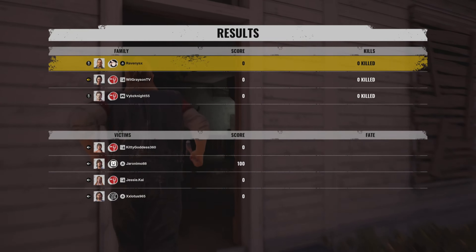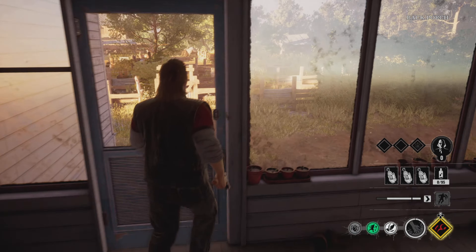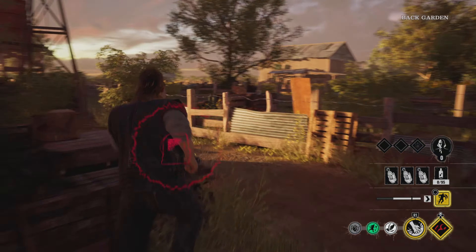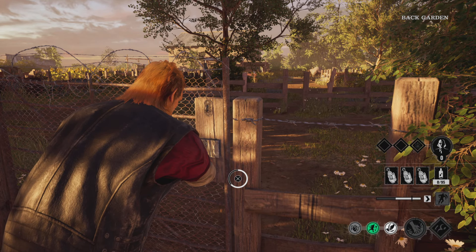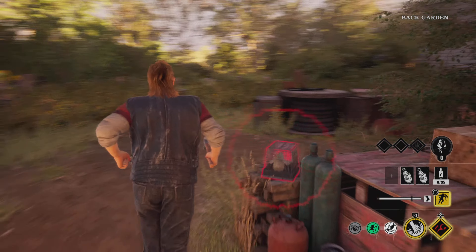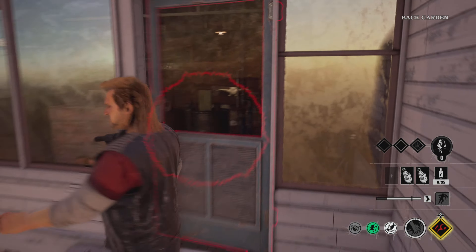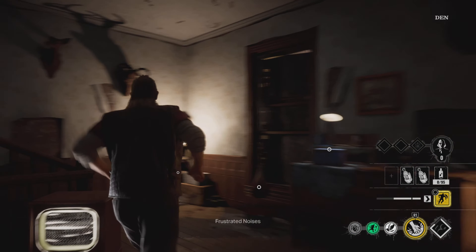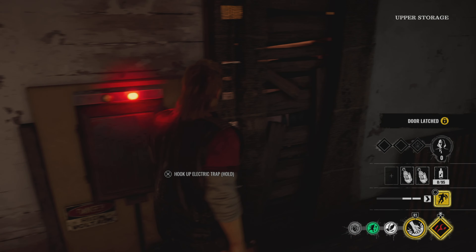We got Family House and we have Hitchy and Leatherface. Hitchy might be level zero but me and Leatherface can probably hold it down. I'm going to trap up the back gate, trap the fuse box, and the third trap. The generator's in the front — need to remember that. The fuse box is in a good spot so I'm going to trap the fuse and the crawlspace next to it.